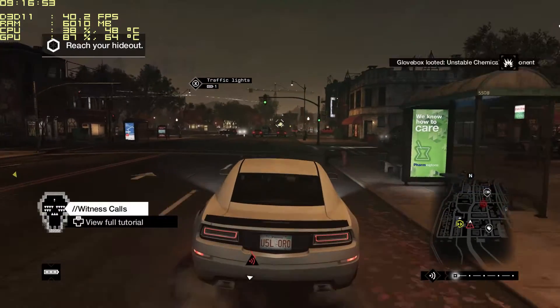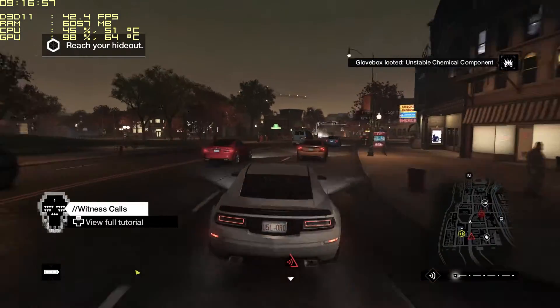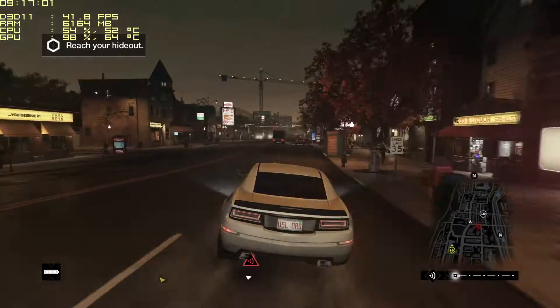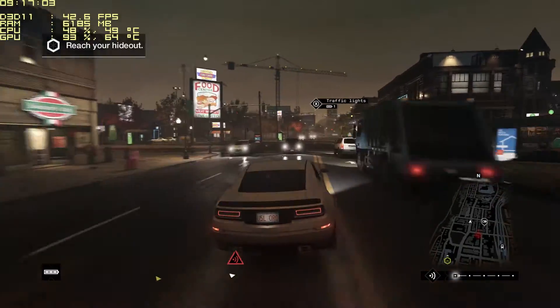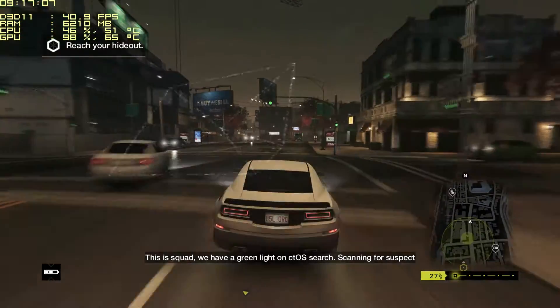9-1-1, please state the nature of your emergency. Hey, you gotta get the cops out here. This is Squad, we've got a green light on CTOS search. Scanning for testback now.